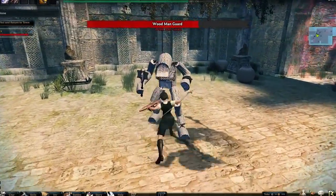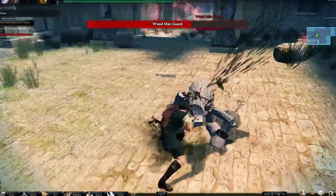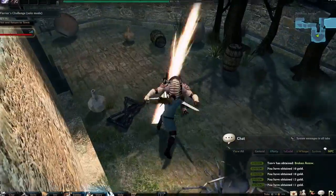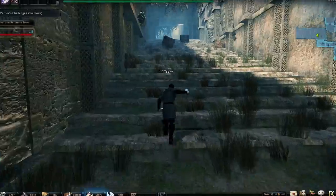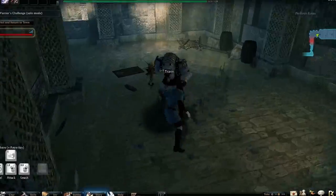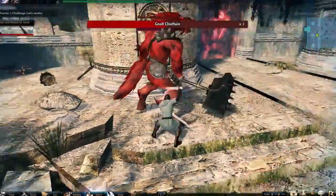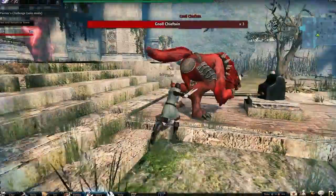So here's the very first boss, Woodman Guard. He's really easy — this is kind of like Zelda. And with the other character it's a lot more like Zelda because he sounds exactly the same. I'm fighting gnolls here, and there's a big gnoll at the end of the stage that I want to fight. I really like the fact that this game is physics-based, as not too many MMOs right now are. You can really slam around your opponents and beat the crap out of them. The boss fights in this game are fantastic.